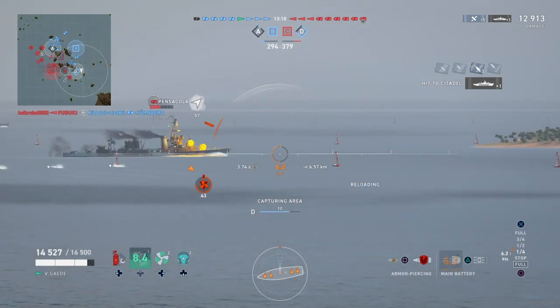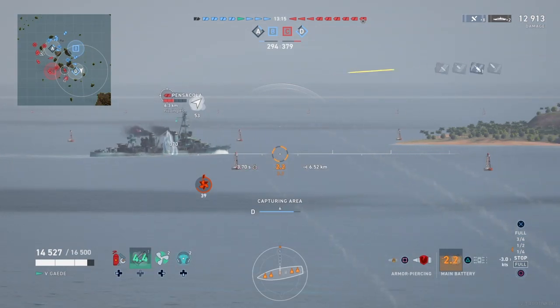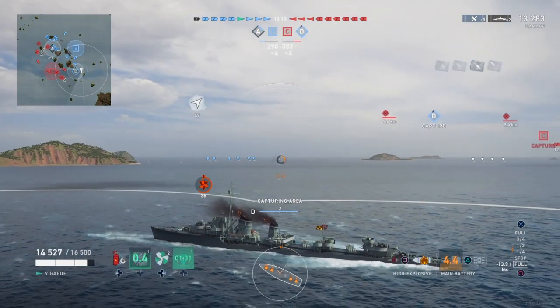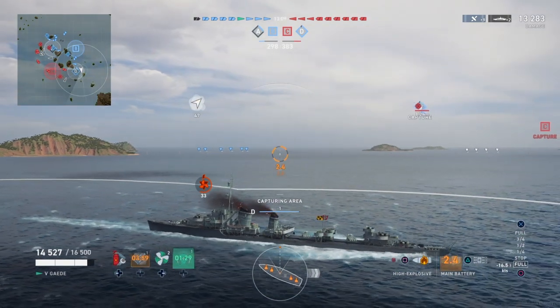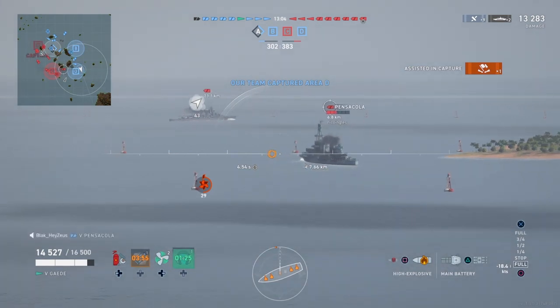Very strong AP on these German Destroyers — especially these 150s, we're going to be bringing up 4,000-damage salvos left and right. That was only one shot landing there but it was a Citadel. Pensacola is obviously very easy to Citadel. The key to these German Destroyers is that a lot of the damage should be coming from the guns. And like the cruisers, you're going to want to actively use AP when you have broadside shots and then switch to HE when you don't.